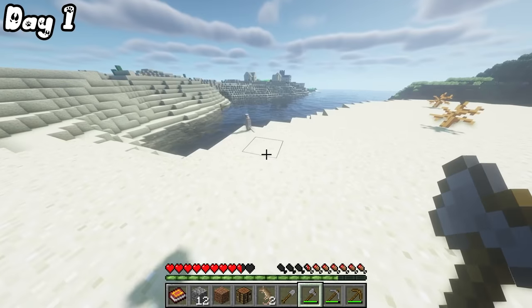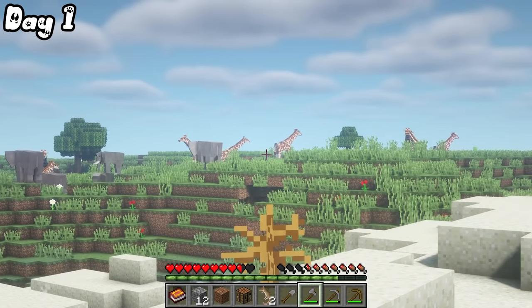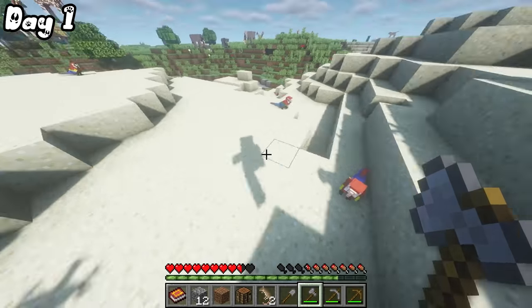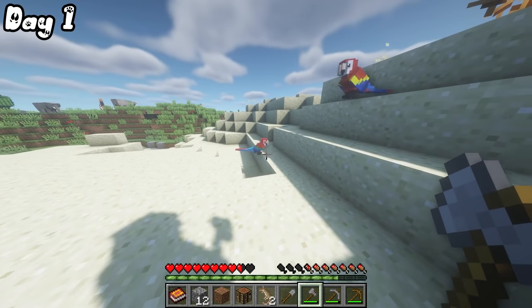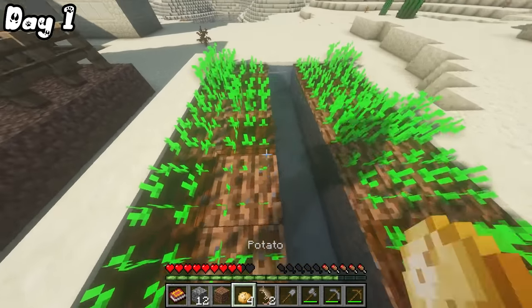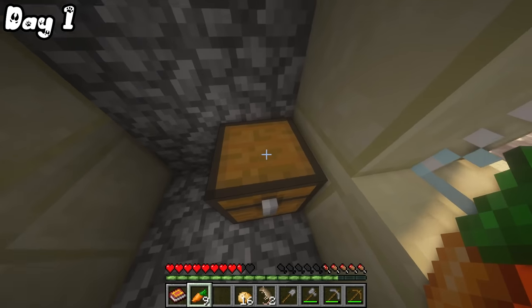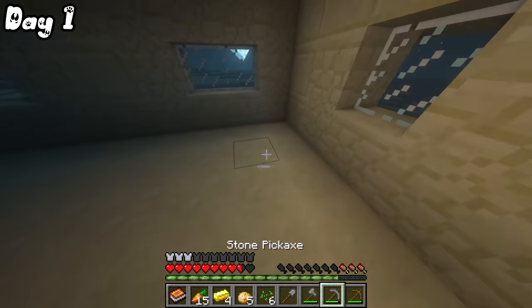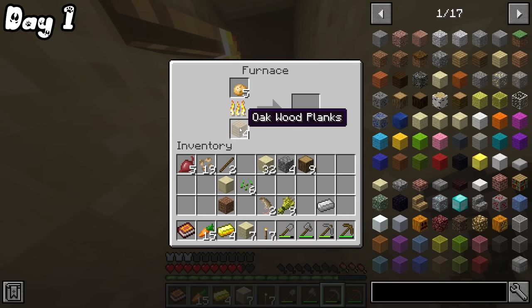After making my first stone tools, I realized there weren't many common animals like cows and sheep so I decided to kill off some rats. After getting gnawed on by this lion, I stared at the beautiful fauna that was all around me. After befriending some macaws, I spotted this village and started getting a few crops and I also looted the chest.